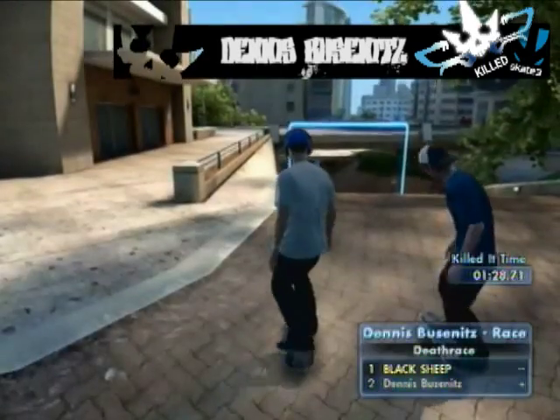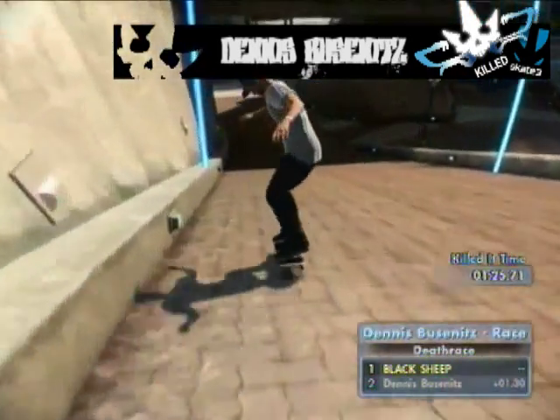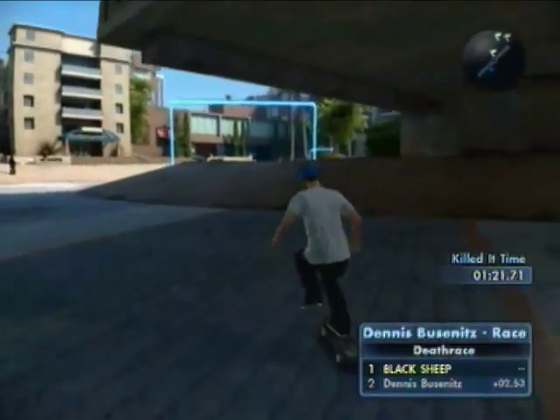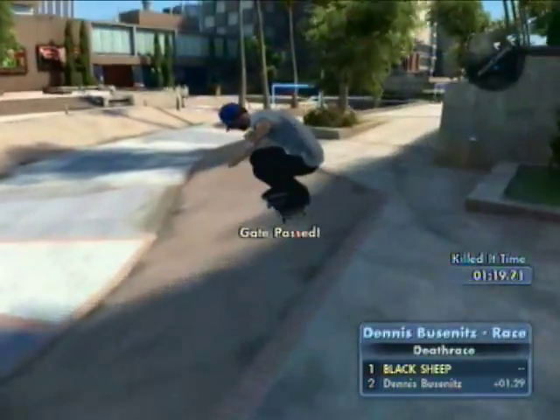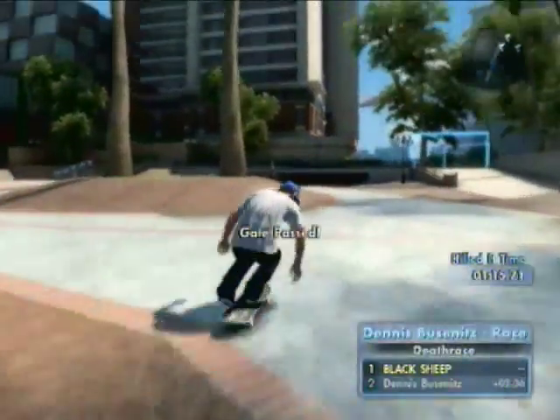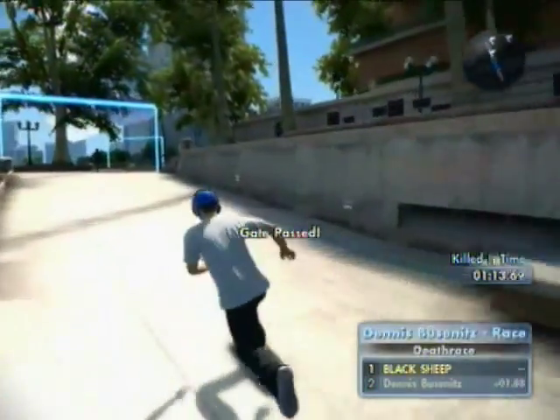At the very beginning you want to do a little trick or do an ollie to get some speed down this huge hill. Then do the same thing on the next little ramp, and that will transition you with more speed. Do the same thing for the third one and that should give you enough time to kill the challenge.